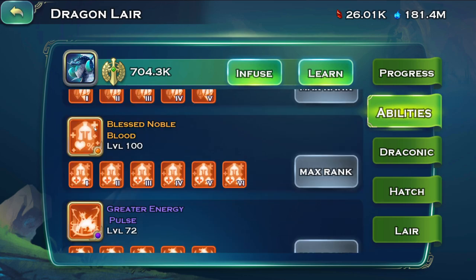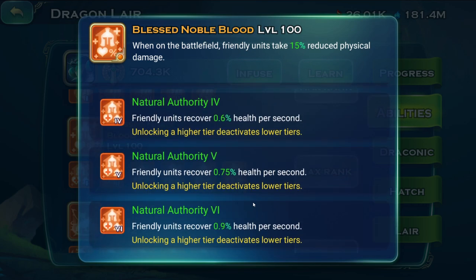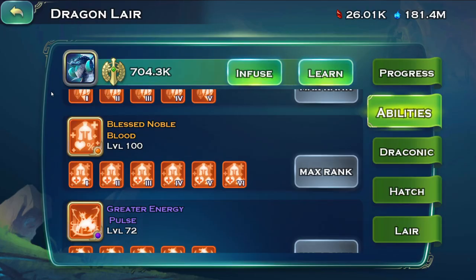The most important skill on the azure is Blessed Noble Blood: friendly units take 15% reduced physical damage and recover health per second based on their max health. This skill is kind of overpowered the further into the game you get.